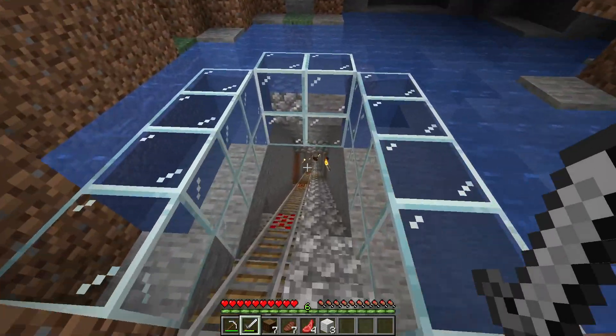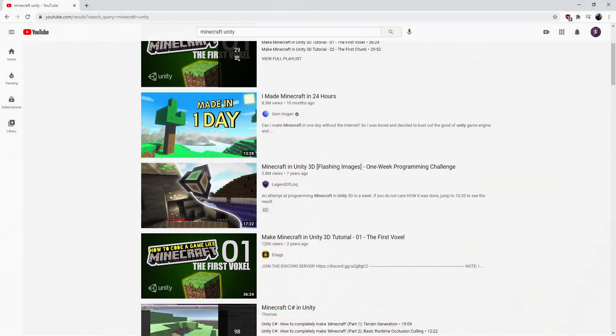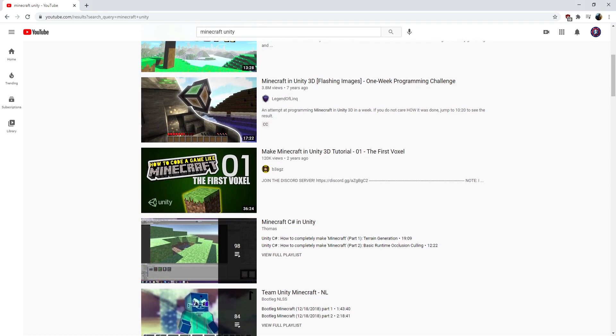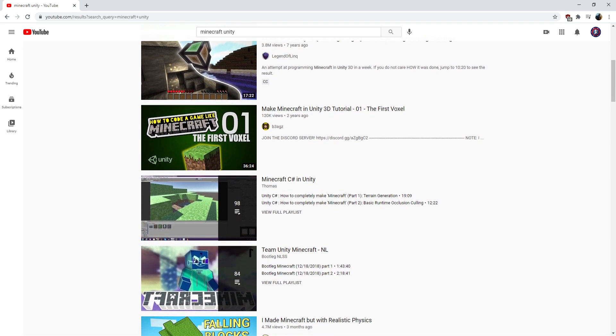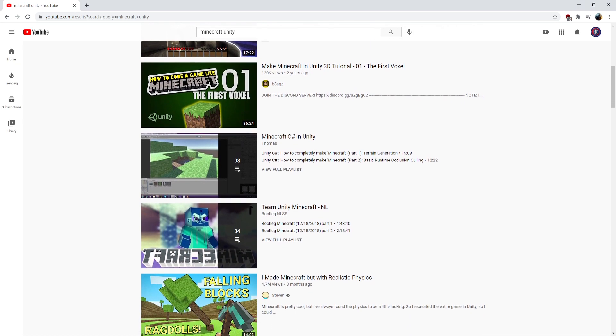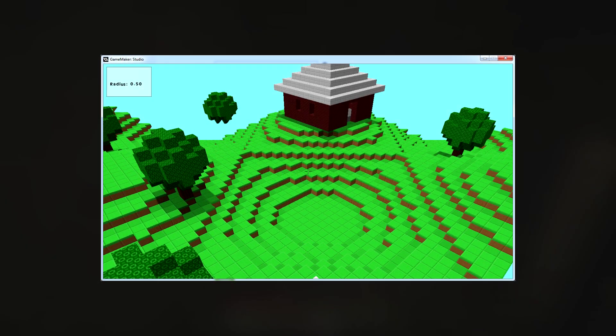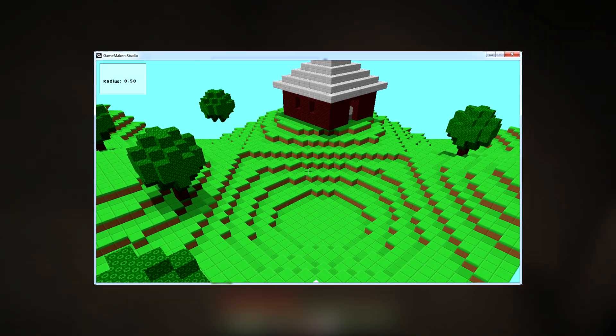Many individuals have worked on Minecraft clones ever since it became popular. A sizable number of tutorials on YouTube discuss how to recreate Minecraft in other programming languages, like C++ and C Sharp. My personal favorites, however, have to be developers using Unity or Unreal Engine to create the game from scratch. People have even managed to recreate Minecraft from GameMaker of all things.